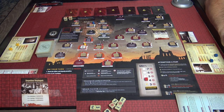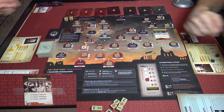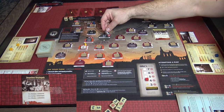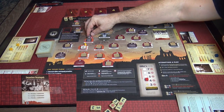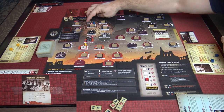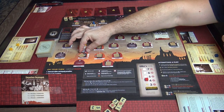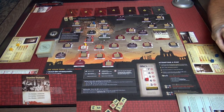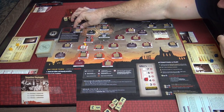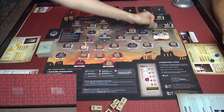The event card says: deputies deployed — move Bormann to Hanover. Bormann goes to Hanover, not where Tien is, so he doesn't lose his item. Then move Himmler to Nuremberg. The deputies are moving around the board.